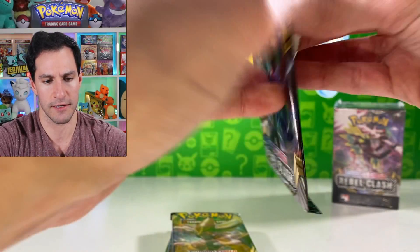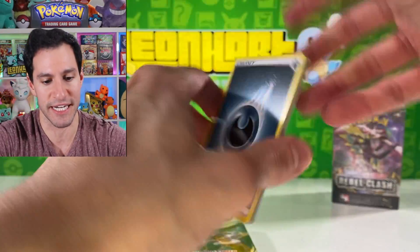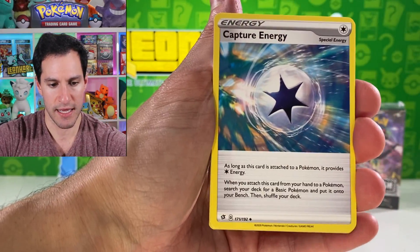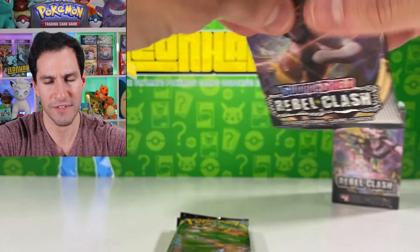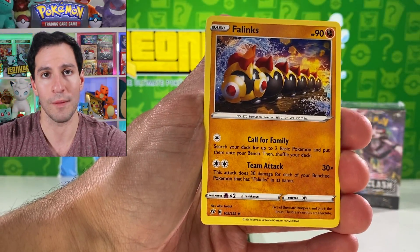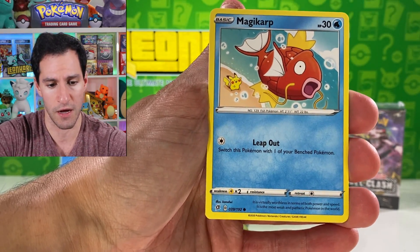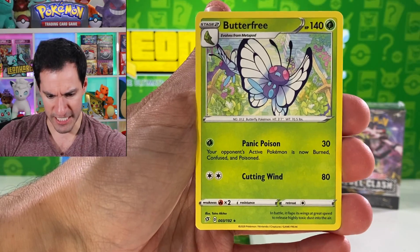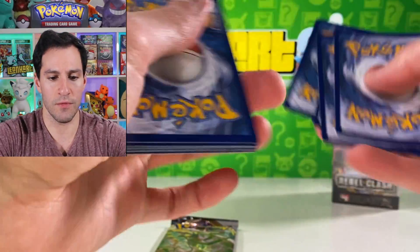Okay, well, that's the Luxray promo again — just completely appropriate. Let me move these aside to show pulls later. Let's get into this box and hope it is on fire! Water energy. Masculine Blade, Capture Energy, Magmar — I don't think we've seen Magmar yet. Skwovet, Stufful, Cufant, Lombre, Barbaracle — non-holographic. Kind of cooled off just a little, but that's okay. I'll likely be opening more Rebel Clash for tomorrow's video.